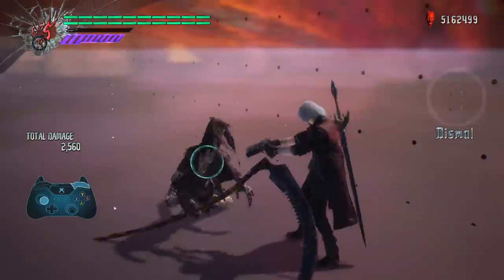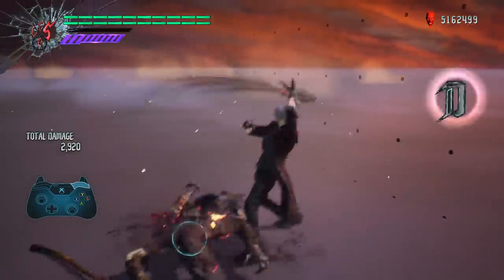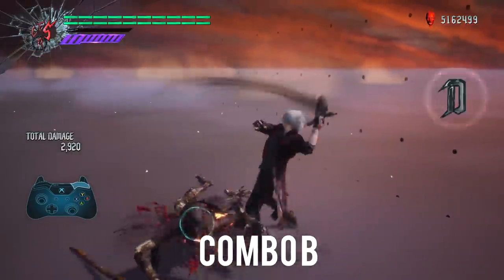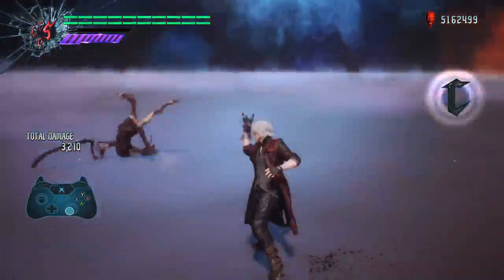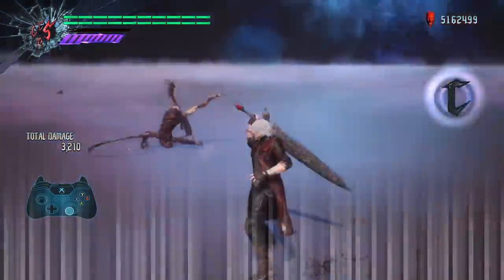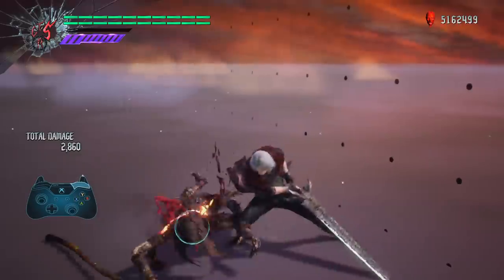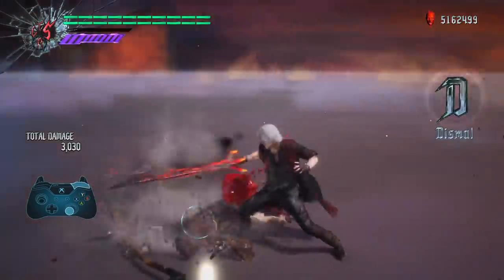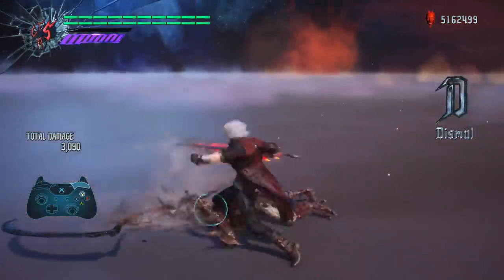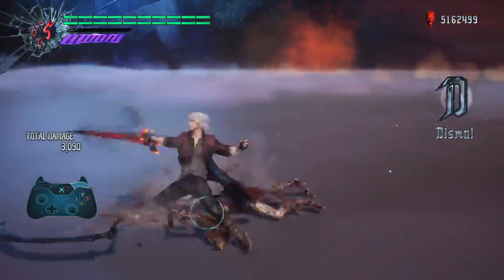So far things seem pretty standard — exactly what we're used to with both the Sparda and Rebellion — but here's where things begin to get a little interesting. Devil Sword Dante's Combo B starts off as usual with a sweeping attack that goes around Dante 360 degrees, but this time it culminates in a Million Stab, which ends in a short thrust. This Million Stab will occur regardless of whether you mash the melee button or not. With Rebellion you'd have to mash to get the Million Stab at the end of this combo, but for the Devil Sword Dante it comes out regardless.